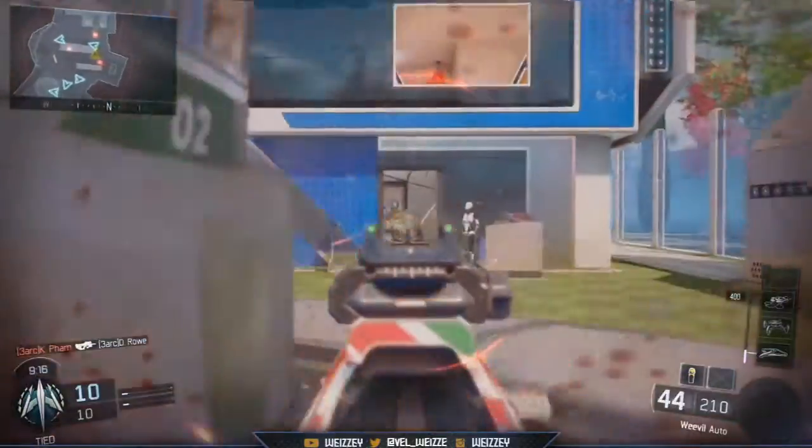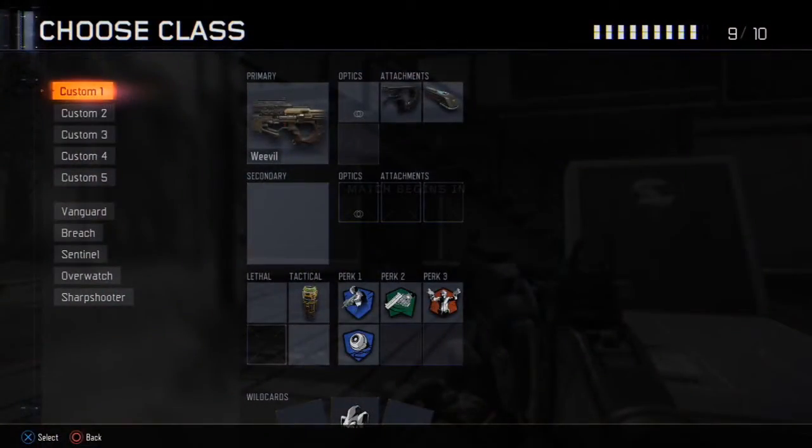On screen you can see the Weevil. The reason I chose the Weevil is because it's probably the best SMG within Black Ops 3 for pubs. The VMP and the Vesper are really good for competitive, but the Weevil is awesome for rushing because it has a big ammo capacity of 50 bullets. Even if you miss, you have spare bullets that the Vesper's 30-round mag wouldn't give you.